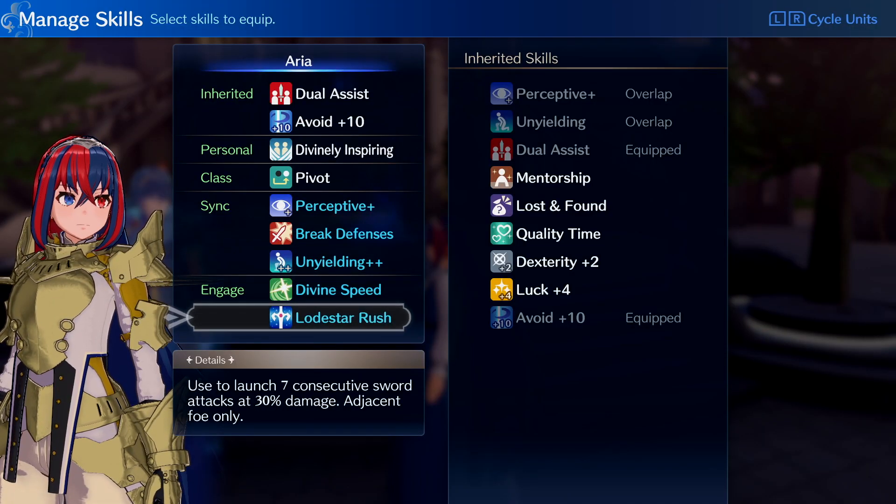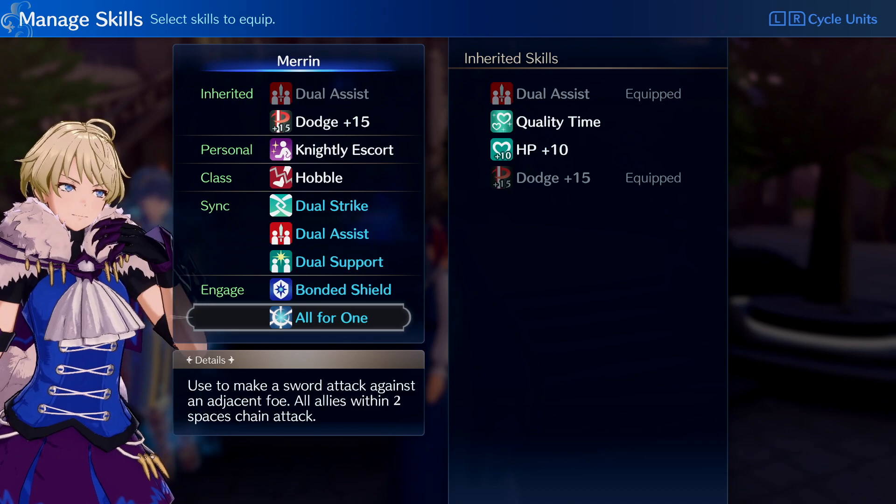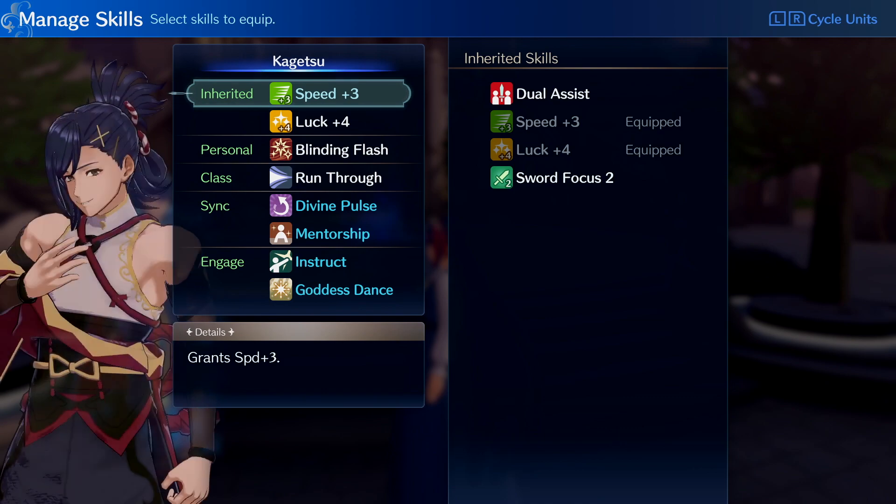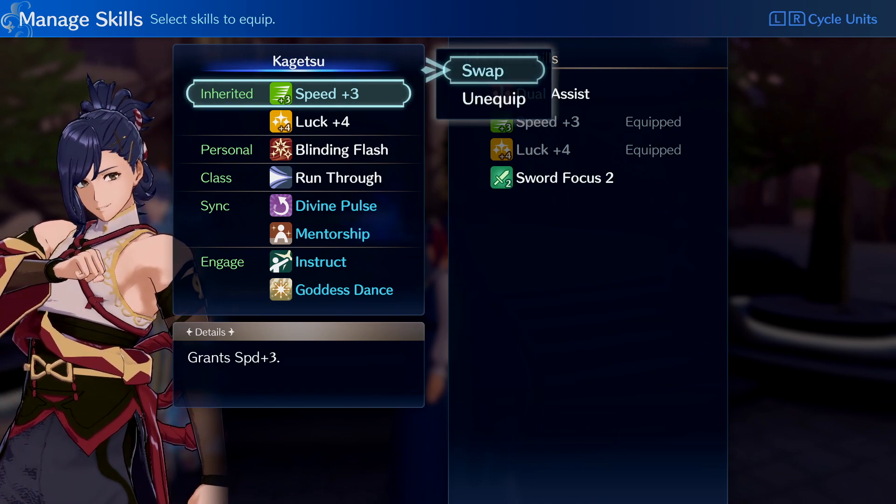Another good tip for deciding who to bring into battle is to look at an individual unit's personal skill and class skill. Some personal skills and class skills may be extra useful in certain battle situations, so it's good to pay attention to these features.